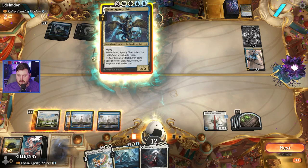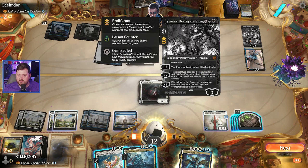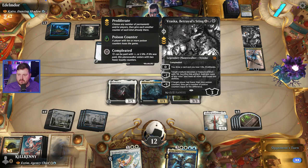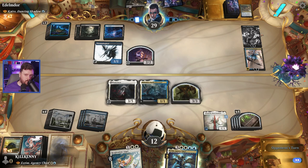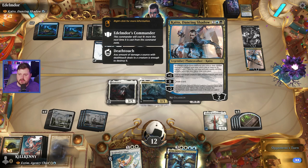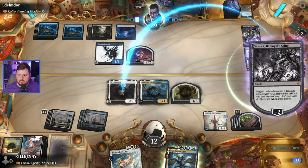We can go for the commander or we can go for Elish Norn. I think we go for the Elish Norn — I think it's right. They can turn it into another permanent. That's why — I forgot about that. Probably most certainly going to lose Elish because of my own hubris. They're cool tokens. You don't see this Kaito as much — kind of digging what it's doing.